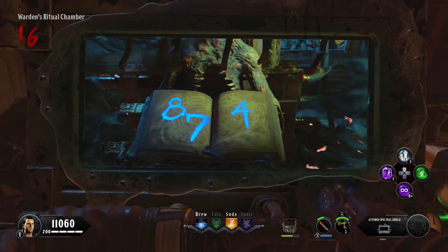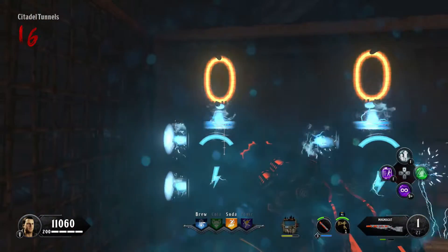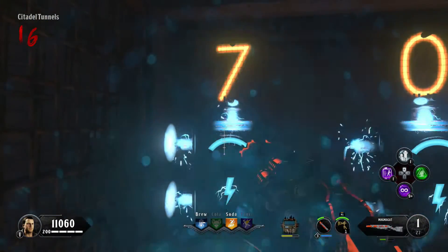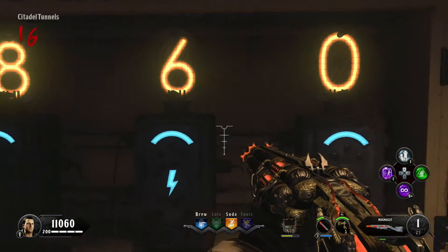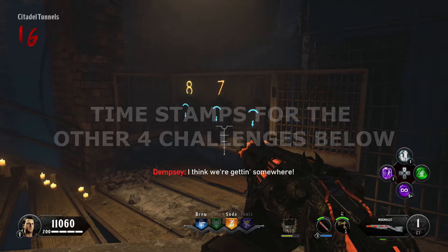Get your shield out to look at it — it shows three numbers. For me it was 874. If you see a number with a line through it: if it looks like a one it's a four, if it looks like a seven it's a four as well. Input the numbers from the book into the number panel — 874 for me. When it blinks that means you've done it and one of the five challenges will spawn.